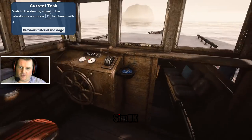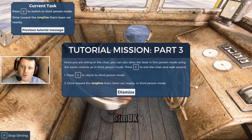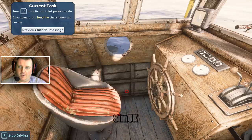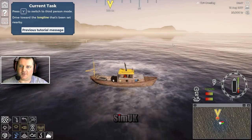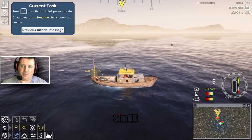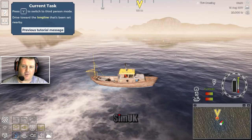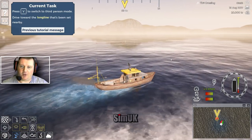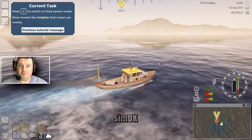There's not much else you can do down there, so we'll come back out and sit in the captain's seat as instructed. Once you're sitting in the chair you can drive the boat in first person mode using the same controls as third person. Press F to exit the chair, press V to return to third person mode, and drive towards the long line that's been set nearby. A long line is effectively a long line with multiple hooks on it, and each of the hooks is individually baited.